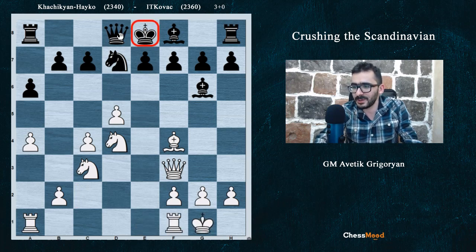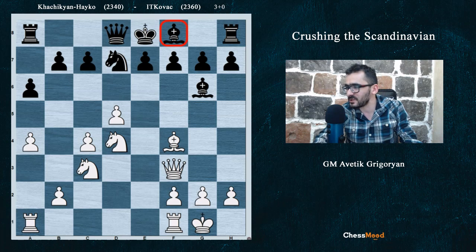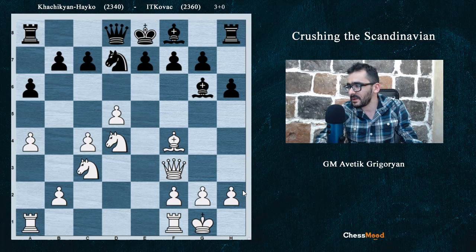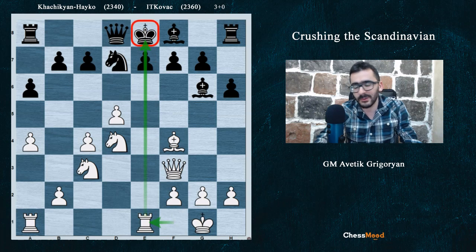King on e8, queen on d8, rooks on a8 and h8. There is no e6, there is no c6. The bishop on f8 is just crying from sadness. No moves for Black — it's only been 13 moves but Black is completely stuck. In the game, Black didn't find anything and just played h6. Rook e1 — a useful move, putting the rook on the half-open file and also eyeing the king on e8.